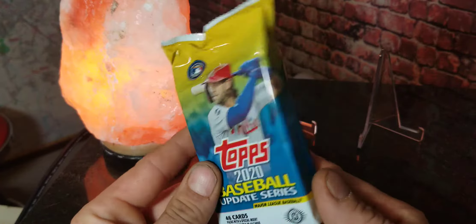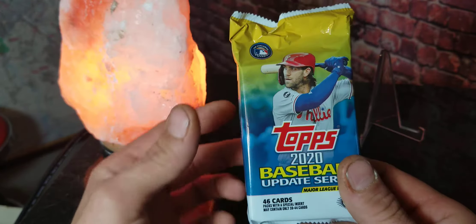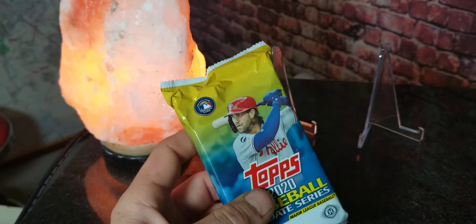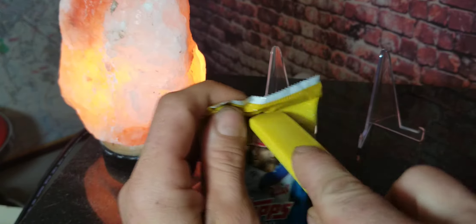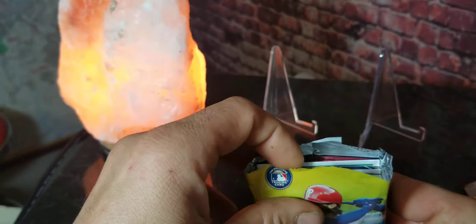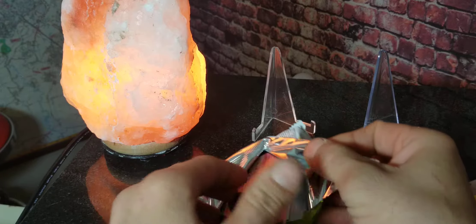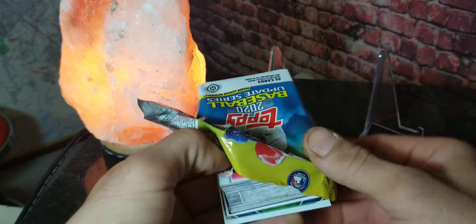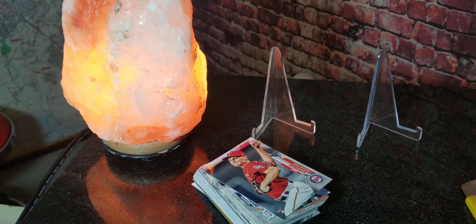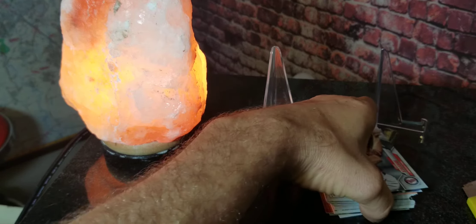So like I said, this is a fat pack out of a hobby box and we're going to open this up and see what we can find. Fat packs right out of a hobby box always have a good chance. We picked this up at 10th Inning Sports and Collectibles in Bowling Green, South Carolina. Opening down the middle right here, being careful with all of our corners and edges. The last fat pack I picked up, we did pretty good — got a Randy Arozarena rookie card and all kinds of stuff.